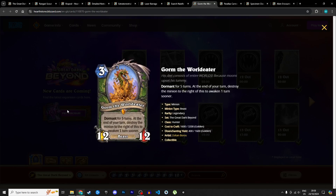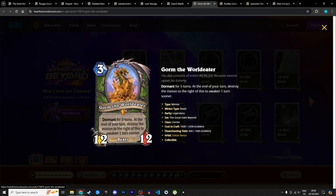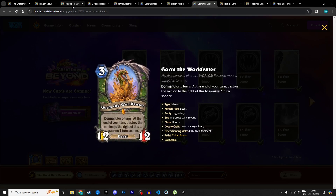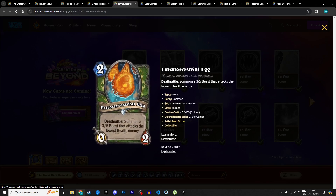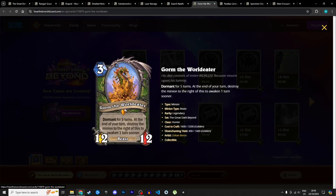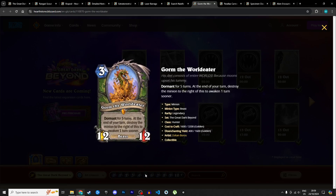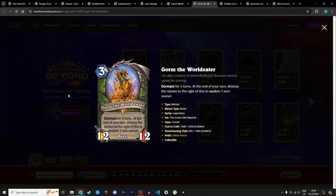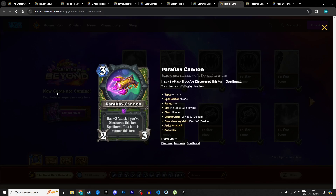The other Hunter legendary is a 3 mana 12/12 beast with insane stats — but it starts dormant for 5 turns. At the end of your turn, destroy the minion to the right of it to awaken one turn sooner. If you play the Extraterrestrial Egg on turn 2 and follow up with this — with Gorm to the left of the egg — you destroy the egg, get the 3/5, and awaken Gorm one turn sooner. A 12/12 beast for 3 mana is insane. I'm not sure the archetype comes together though. Giving it 3 stars in Standard and 2 in Wild — it's too slow.